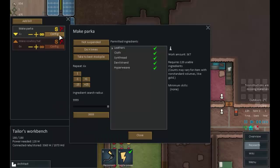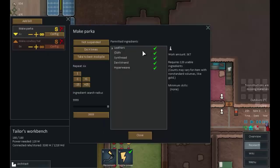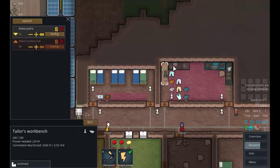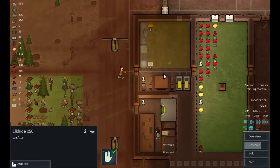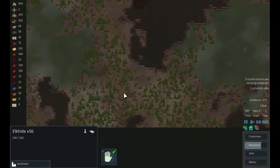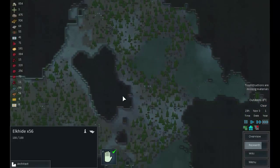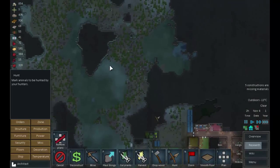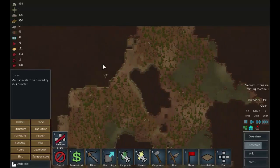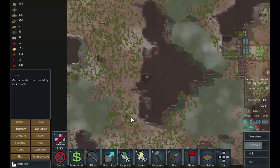Let's check that bill again - bills, make parka, configure: leathers, cloth. We should be able to use anything. Config requires 120 usable ingredients - that's the reason. We have 68 cloth and 56 elk hide, which is not going to be nearly enough. The best thing we can hope for is actually hunting to get materials, but we've run out of big game to hunt. Orders: hunt - let's see what we find. A few little creatures around still, they can go in the pot, we'll have their skins and make stuff out of them.